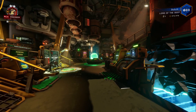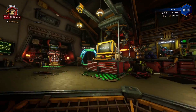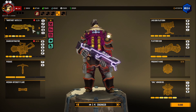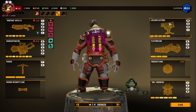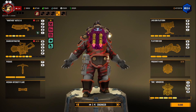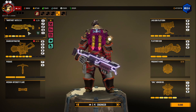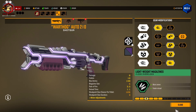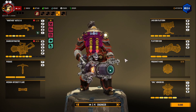Before we get started, we'll go check out my build setup real quick just in case you're curious. We got the Shard Defractor, my sentry platform, proximity mine, and these are upgrades. We got this overclock with faster reload and more ammo. Still need to overclock for the Diffractor.